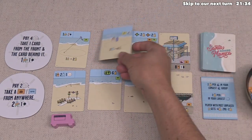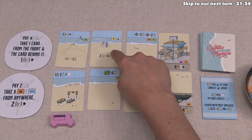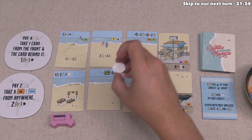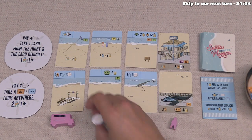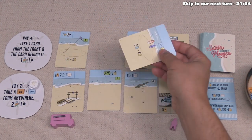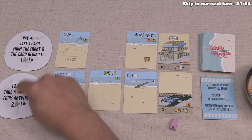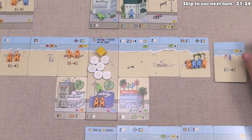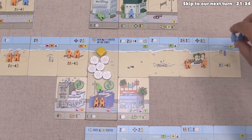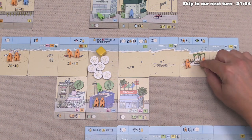Our turn is done, so now the yellow player can go. They really like the idea of that card, and they can get it if they spend two of their sand dollars — they have a lot of these to spend — so that will let them pick this up because it does have a local tag on it. In addition to taking this card, they will also be able to move two people once. They're going to put this right over here, and then they will immediately move both of these locals onto that surfing spot, so that was a really good turn for them.